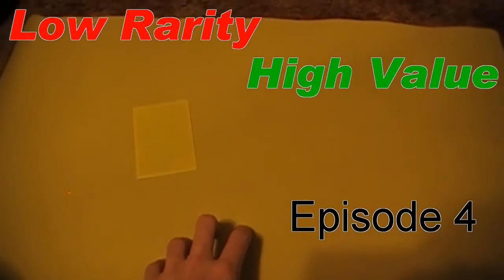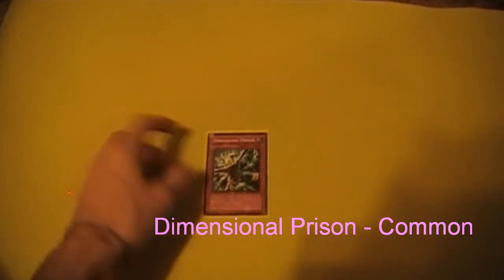Hey, what up YouTube? It's Bryce, and it's time for another episode of Low Rarity, High Value. The card this week is going to be Dimensional Prison. This card is a common out of Structure Deck Machina Mayhem — that's the only place you can get a common.